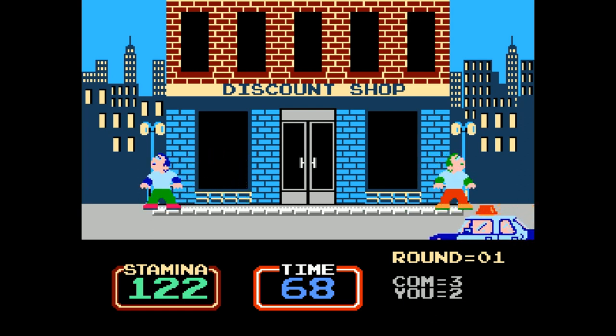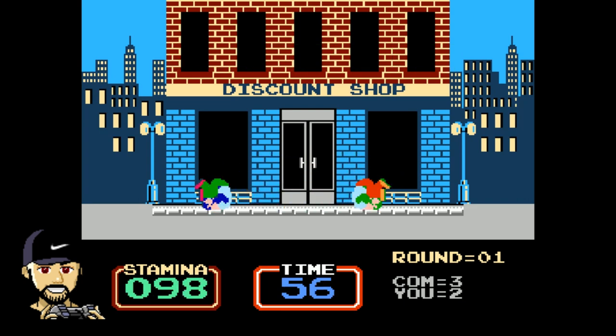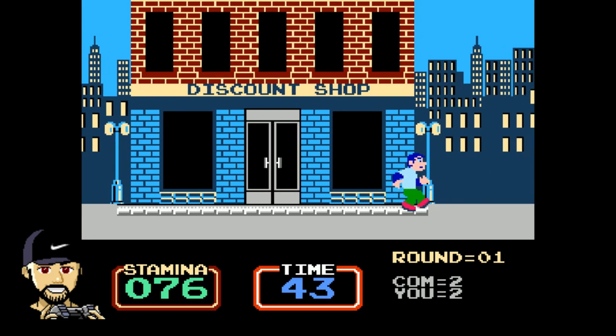In two-player mode, the winner is determined as the first person to win three rounds, so kind of like a standard fighting game. At the start of the game, you get 200 stamina points and the time is set to 99. You press up on the controller and a button to throw a high punch, or down and a button to throw a low punch. One button does a light attack, one does a heavy — the light does a stun, and the heavy causes opponent knockback.